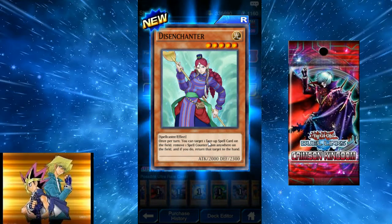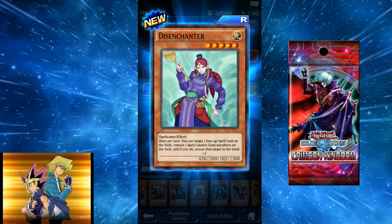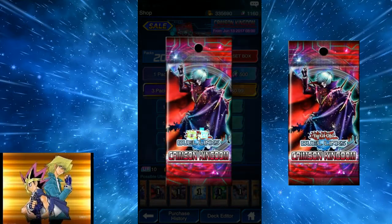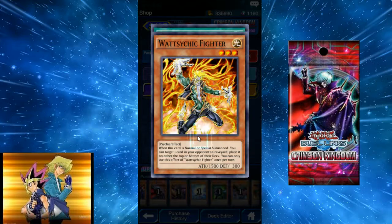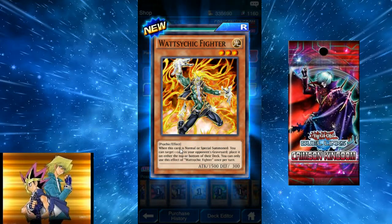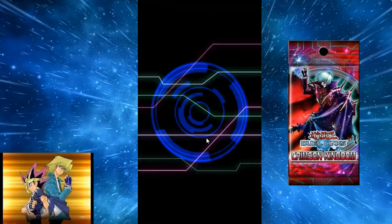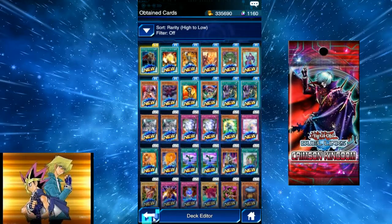The Hander: once per turn, target one face-up spell card on the field, remove one spell counter from anywhere on the field, and return that target to the hand. You can pop a spell counter and bounce a spell — interesting. Our first SR is Warrior Returning Alive: target one warrior-type monster in your graveyard and add it to your hand. Out of the first 10 packs we only get one SR, which is kind of disappointing.